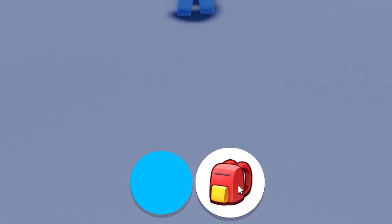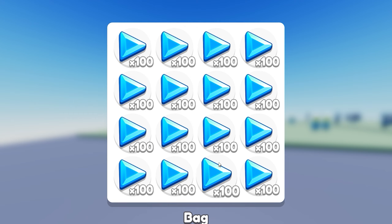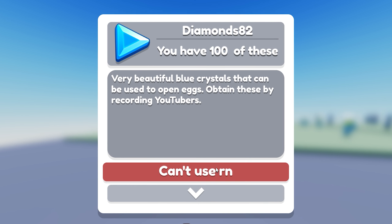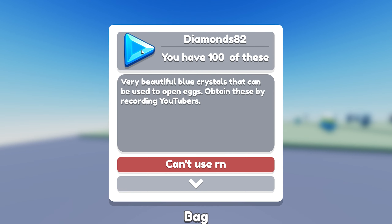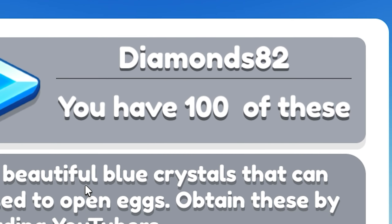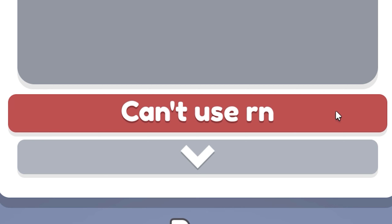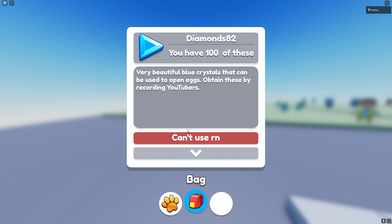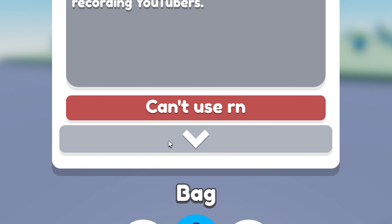Down here on the bottom we have the two buttons as usual. On here is the menu, we got the bag which displays all of our bag items, and whenever we click one of our bag items it opens up the item viewer, which includes a header with the icon, the name, and the amount, as well as the description. If the item is usable it'll have a use button.